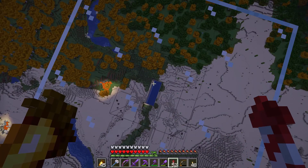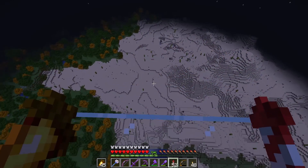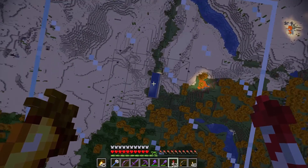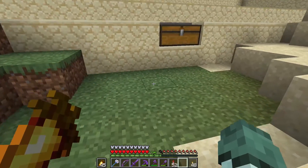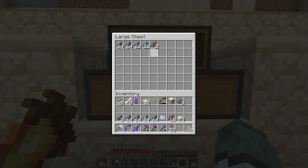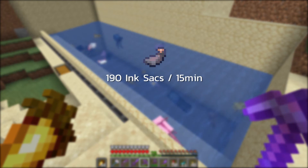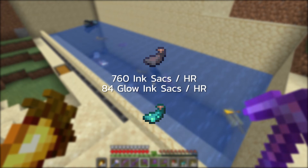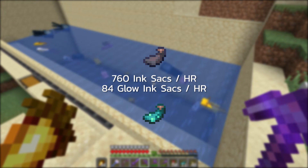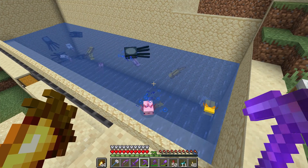I've AFK'd here for 15 minutes and now it's night, which means the area below is full of mobs. I should probably light up the surface area surrounding the tank, but let's see what we got anyway. Not counting the salmon, the total ink sacs is 190 in 15 minutes plus 21 glow ink sacs, which means we'd get 760 ink sacs and 84 glow ink sacs per hour. That's good but not nearly as good as the other farms I'm going to build today.